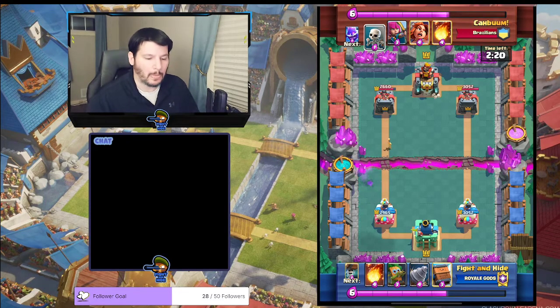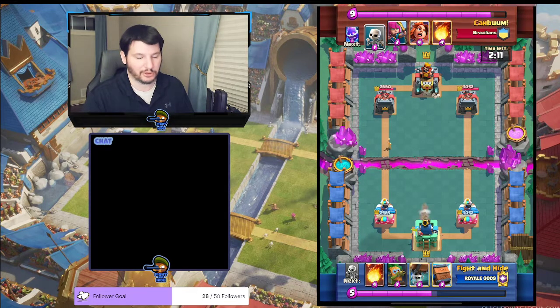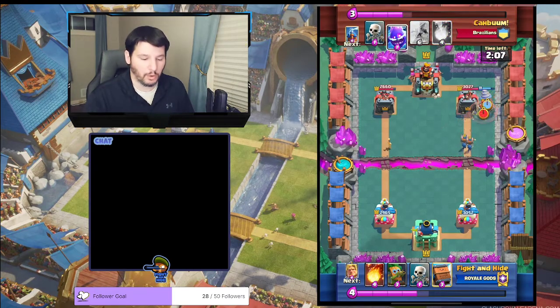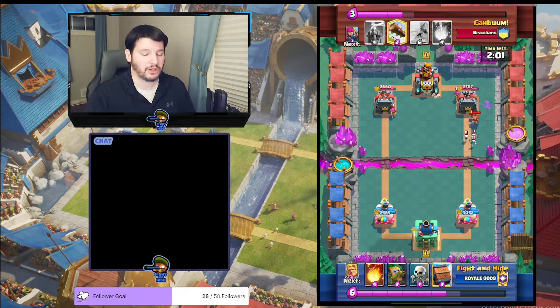Now, what do you do in return? In this deck we're playing Goblin Drill, Wall Breakers, Golden Knight, Dark Goblin, and Inferno Tower. We're going to only Goblin Drill in the back and Wall Breakers at the bridge. You do not want to play any other cards, because you need those to defend the Expo push that's coming.